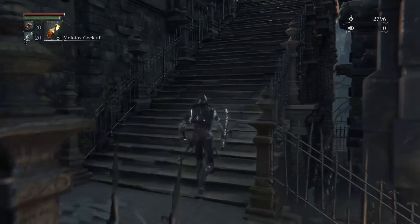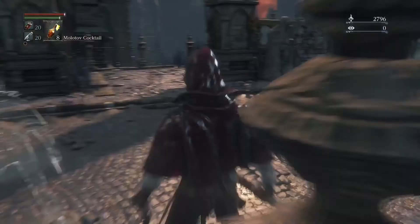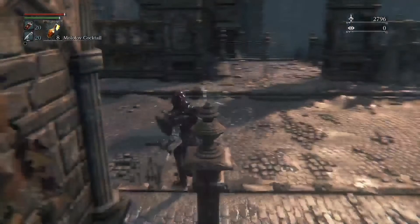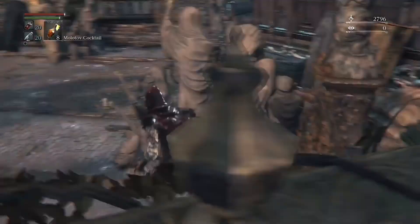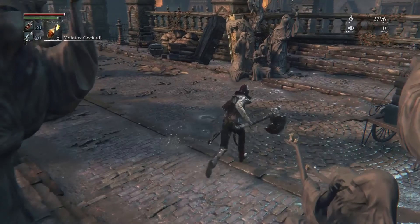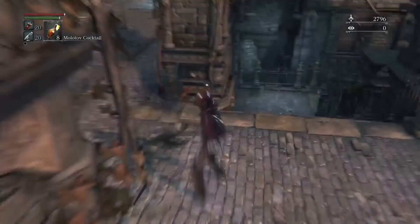As we approach the area where we can get our better Hunter Armor, there will be these two werewolves. Don't attack them — they're very strong, and I will show you a pretty cheap way of killing them, because they have about 800 health each and both of them at one time is actually quite terrifying. So just kind of run by. Those are the stairs we just came up, and we're going to go down these stairs now. This will be where we get our regular Hunter's Attire.